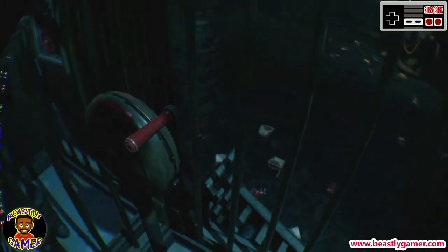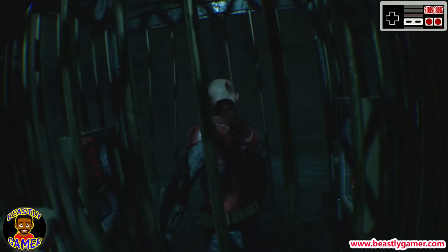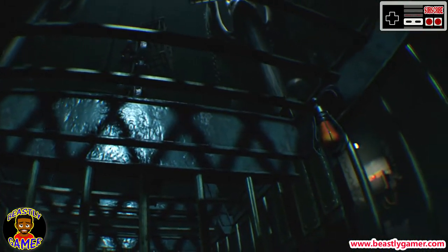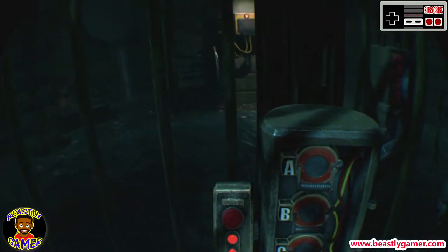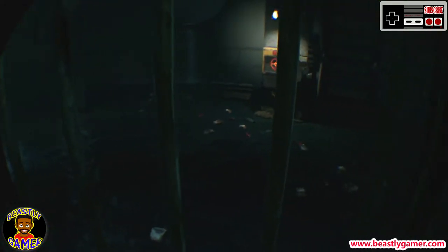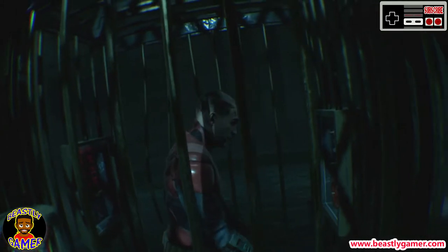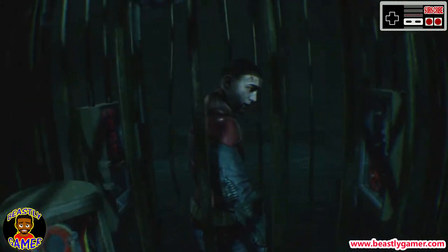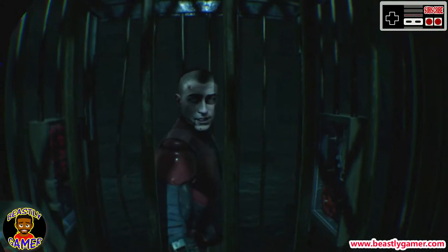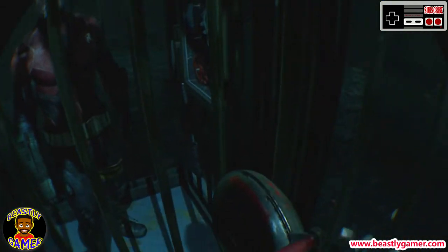At the heart of The Last Guardian lies the typical Ueda-like theme of an unlikely but golden man-beast relationship, but this one is distinct. The beast in the upcoming game is not a horse but a mammoth avian-mammal hybrid named Trico. Players must be advised that Trico is far from being pet material — he has a personality of his own which the player needs to understand to fully utilize in their favor. Players in the US will be able to get their hands on The Last Guardian on December 6th.